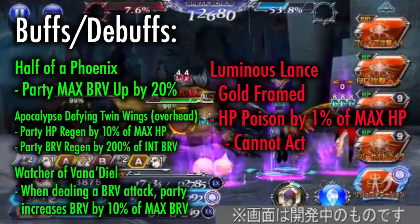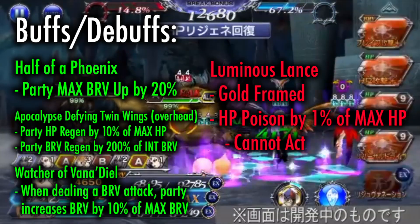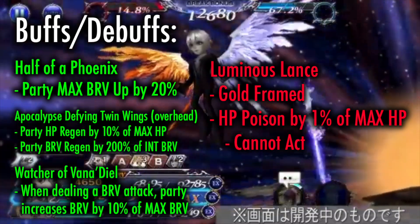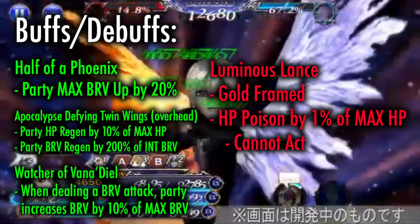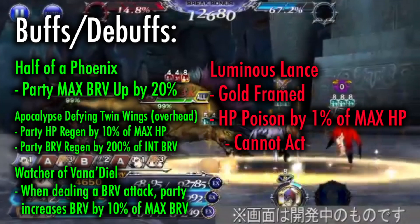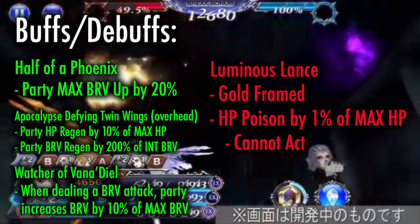Moving on to buffs and debuffs: Half of a Phoenix grants party max brave up by 20%. Apocalypse Defying Twin Wings, the overhead, grants the party both an HP regen and a brave regen by 10% of the max HP and 200% of the initial brave respectively. Watcher of Vanadeel is a buff that increases the turn user's brave by 10% of their max brave whenever they deal a brave attack. Finally, the infamous Luminous Lance debuff given by his BT finisher — it is a gold frame debuff that will sap 1% of enemies' health every turn, and is also a paralysis in which they are not able to act.